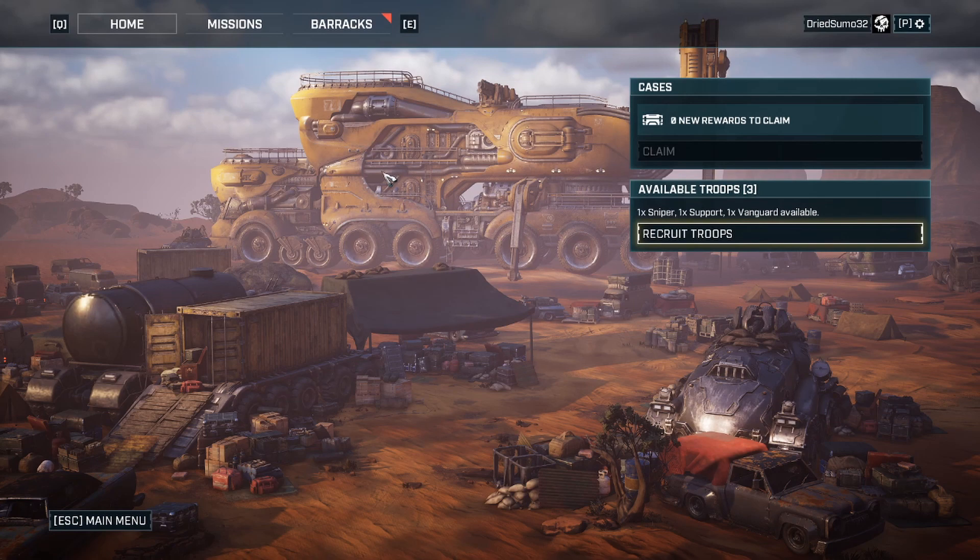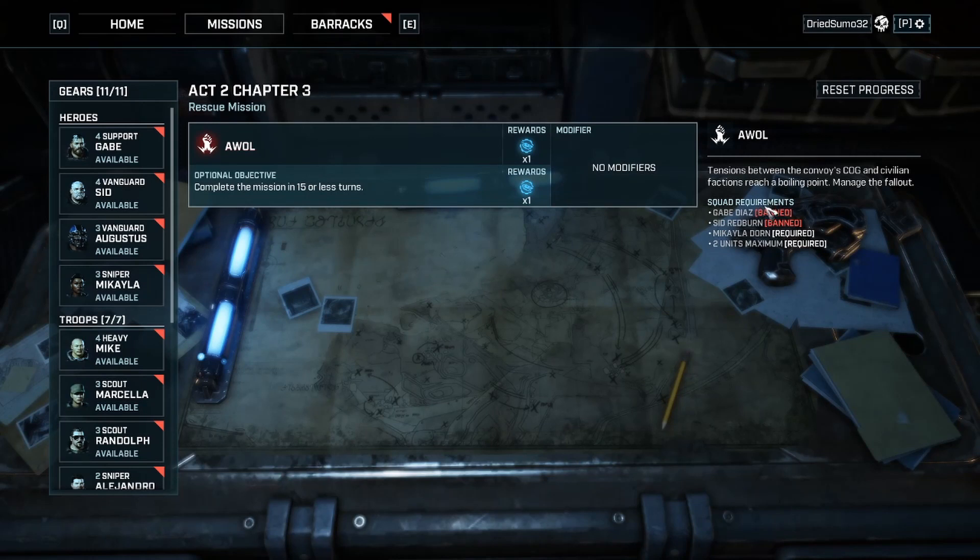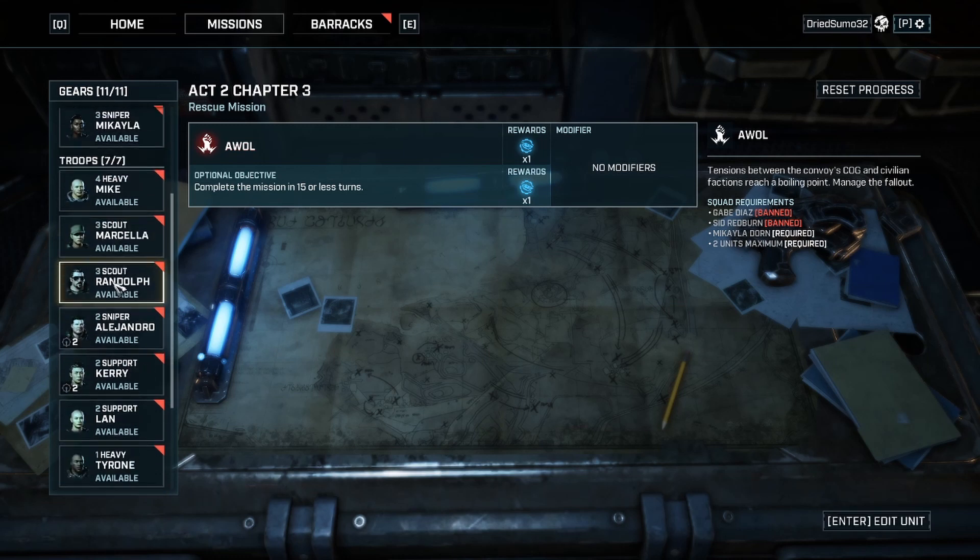Hello everyone, not-so-bite-sized here back with another episode of Gears Tactics. On this episode we've got another training mission or maybe a rescue mission with Michaela — can't use Gabe or Sid. I was looking at our supports and they're both level two.